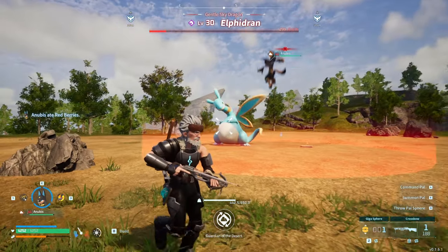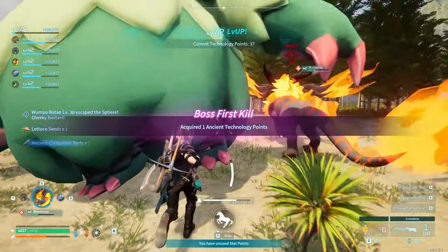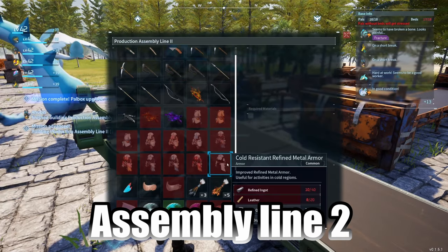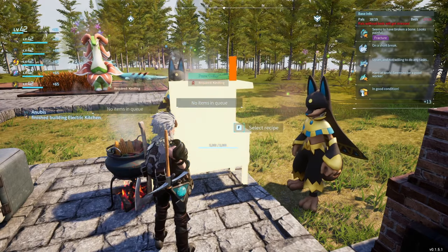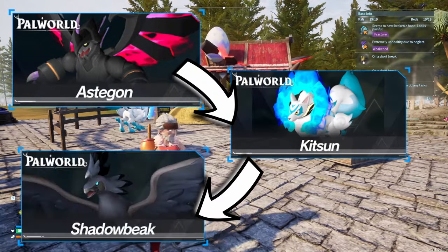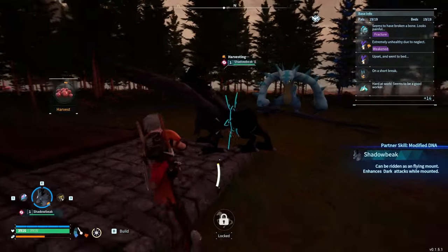I went round and killed a few more bosses — Anubis took care of the Helzephyr boss, and we used our Blazehowl to take out a Polarisfox. With all the resources gathered I built my second production line, which would let us create refined metal armour and refined metal tools. With Anubis I made an electric cooker and a ton of cake. I really wanted to make a Shadowbeak — I'd need an Astegon and a Kitsun — and I managed to pass down the stats, getting Lucky, Musclehead, and a few others on it.